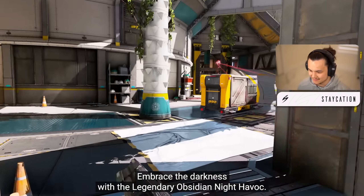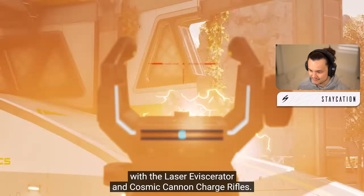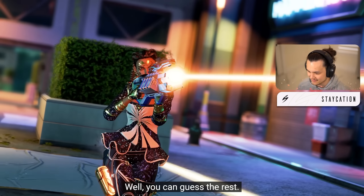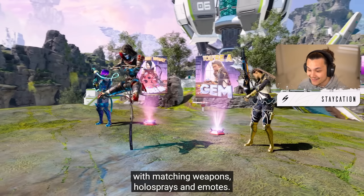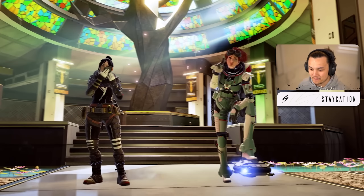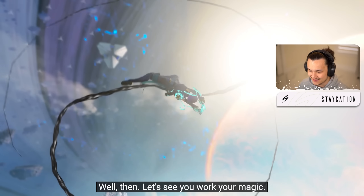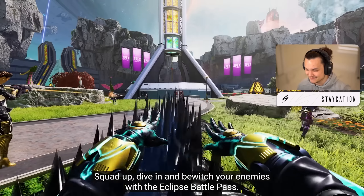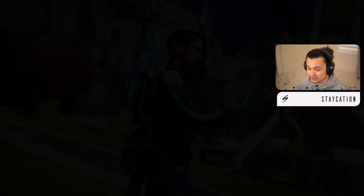Embrace the darkness with the legend — we get a legendary Havoc. Pretty cool. Cosmos with the laser eviscerator and cosmic cannon charge rifles — okay, so this is what I was interested to see, the charge rifle, but how is it going to be reactive? Enhance your favorite legends with enchanted looks, magic weapons, hollow sprays and emotes — that was a pretty sick Revenant emote, the little goop everywhere. That's kind of clean. Wow, that was a good look at how long it was.